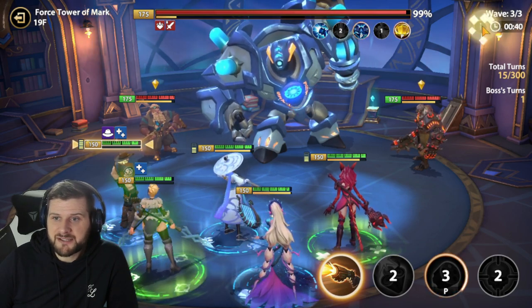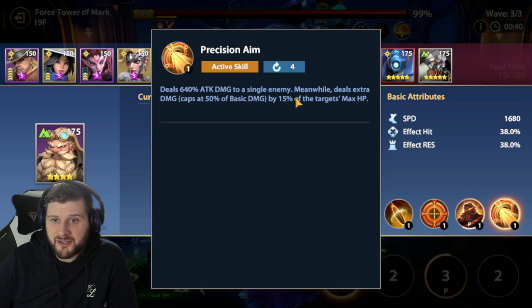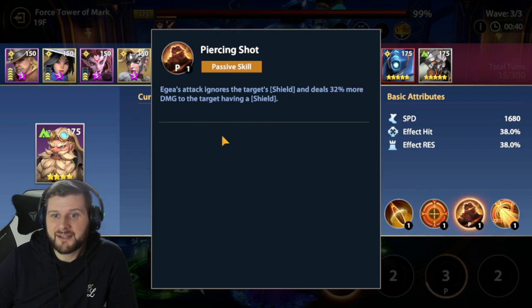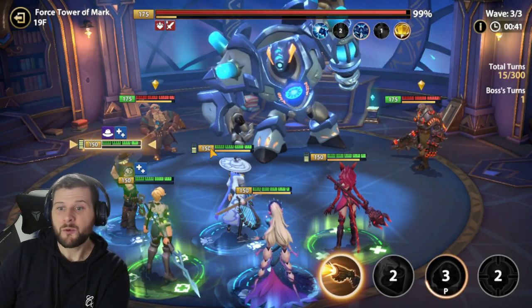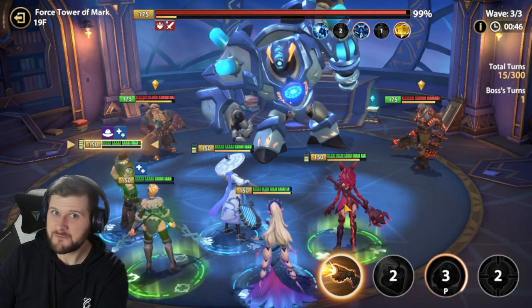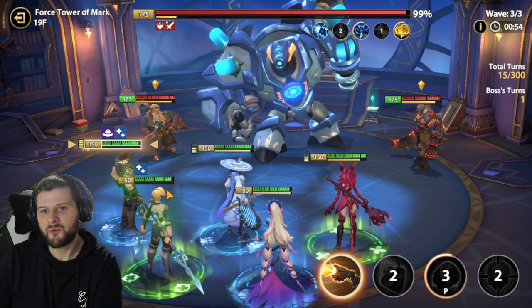Be careful of Igal because he can snipe through shields - he has a nasty skill. He deals 640 attack damage to a single target and deals extra damage based on the target's max health. But more importantly, his attack ignores the target's shield and deals 32% more damage to a target when they have a shield.